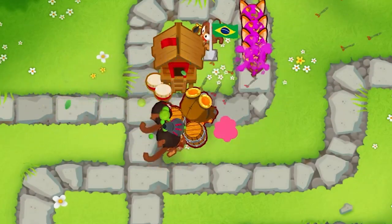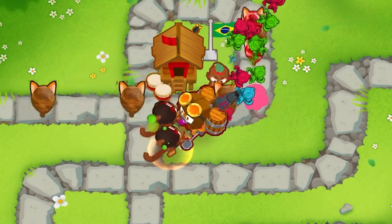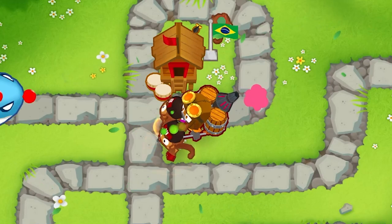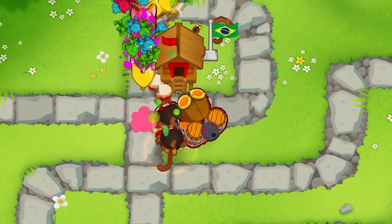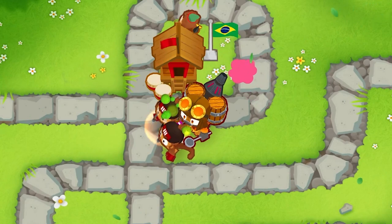Starting with the 0-3-2 Dart Monkey, this tower works incredibly well with an Alchemist buff and Pickle Jar due to it shooting three projectiles at once. Considering how cheap they are, it is a viable strategy to place down multiple triple darts to increase their effectiveness. Also, don't forget to buff with a primary mentoring village.